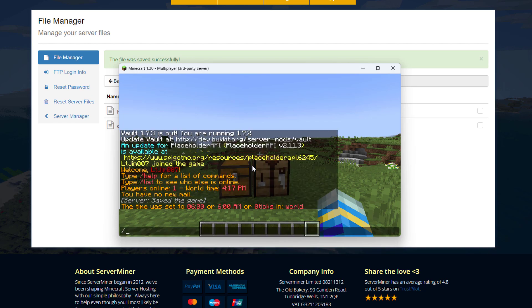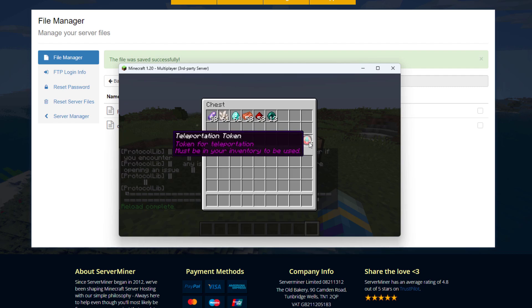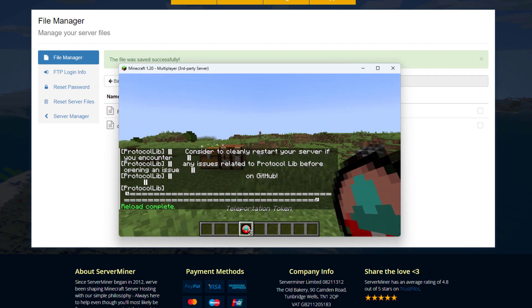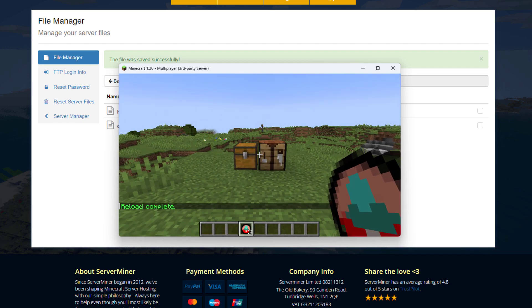If I jump back in game real quick and reload the server, we should be able to see what the resource pack looks like. Now we have a pretty cool item as the token — I really like the look of it and would recommend using the resource pack with it.